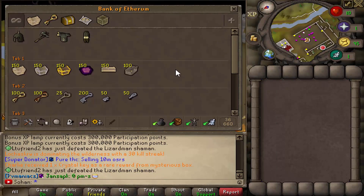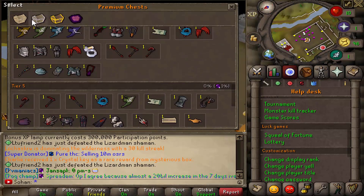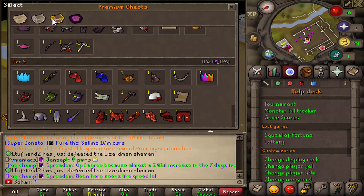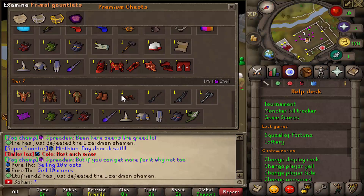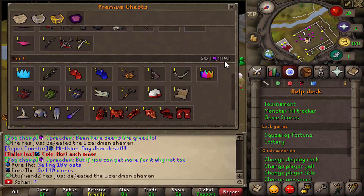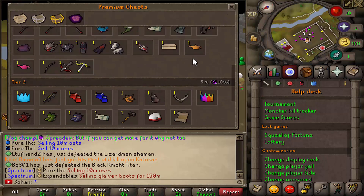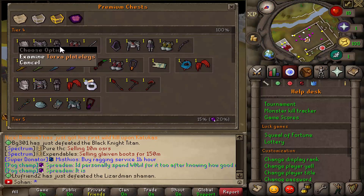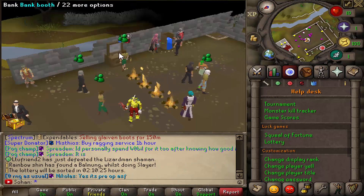If you type 'p chests' in-game you can see all the loot you can get from these boxes. They all have the same drop table but for certain tiers there are higher chances. For bronze, even with extreme donor rank, the tier 7 chance is zero percent, but the tier 6 chance is 10% with extreme donor rank. The rewards definitely scale up as you go to higher chests, and you're guaranteed at least a tier 4 - instead of just one item you actually get a full set.